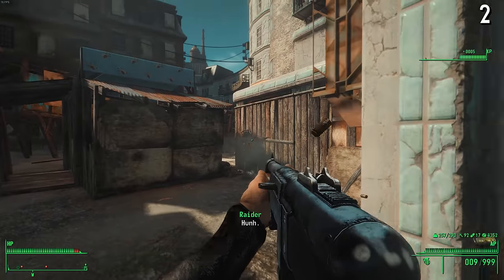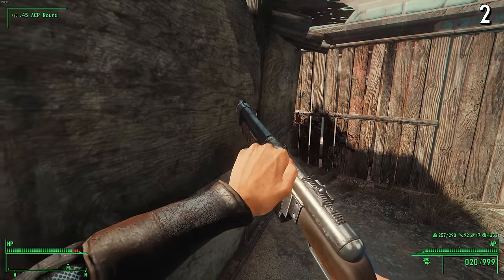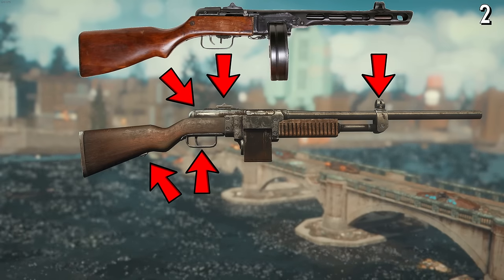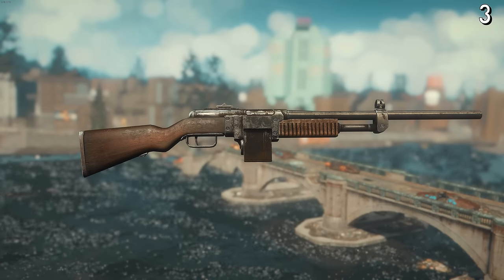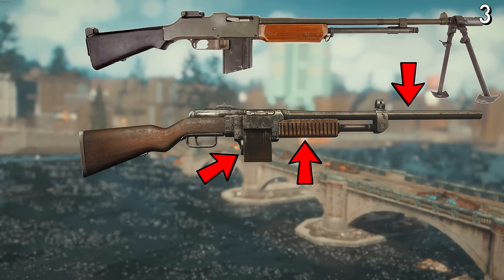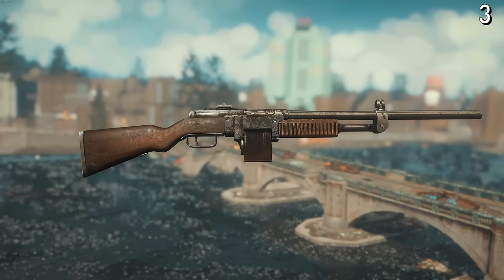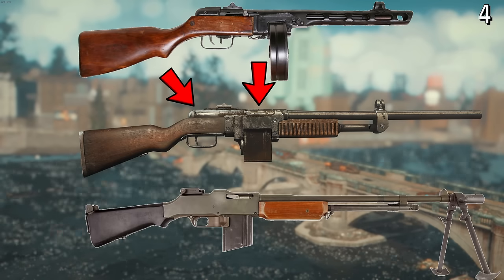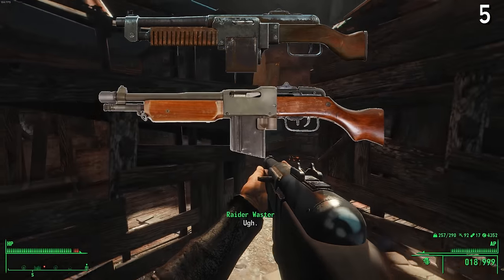This gun is not a direct replica of any real-life gun, but it does take inspiration from a couple of historical World War II weapons. The stock, trigger guard, receiver, and iron sights are a near one-to-one recreation of the Russian PPSH submachine gun. But the front end of the rifle, including the barrel, front grip, and magazine, are more inspired by the American Browning automatic rifle. Both ends meet and mix in the middle — the overall shape of the receiver is that of the PPSH, but the ejection port and charging handle are more like the BAR.